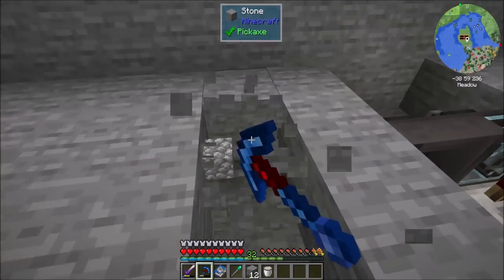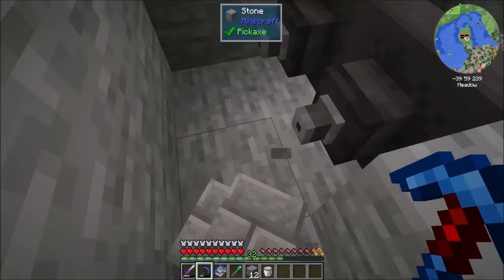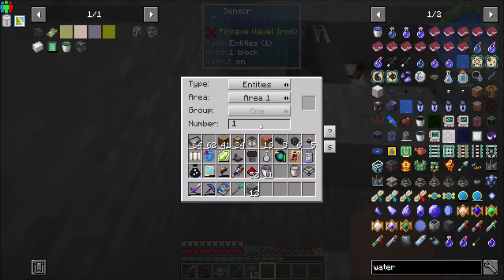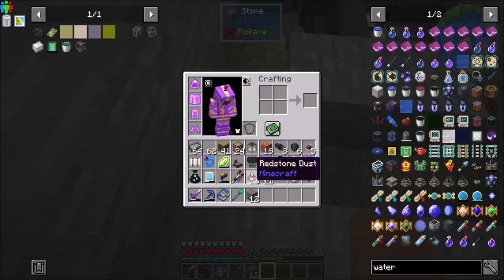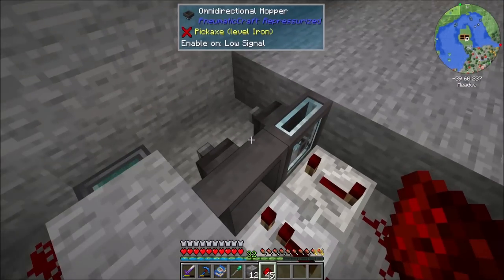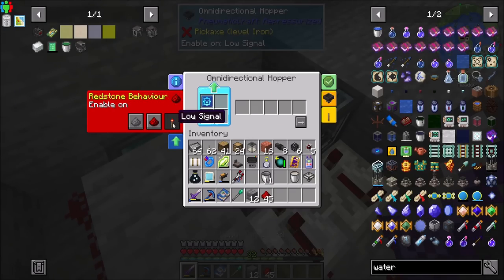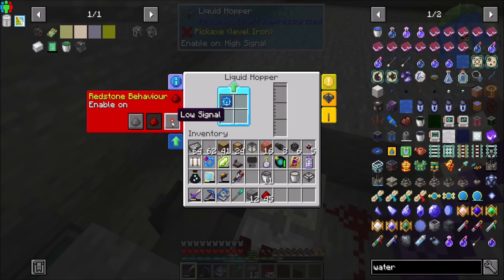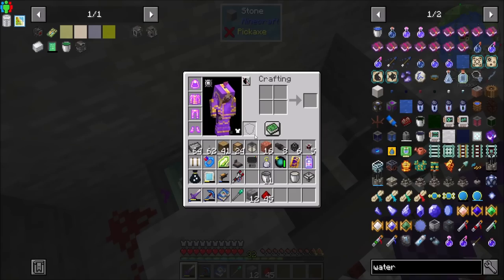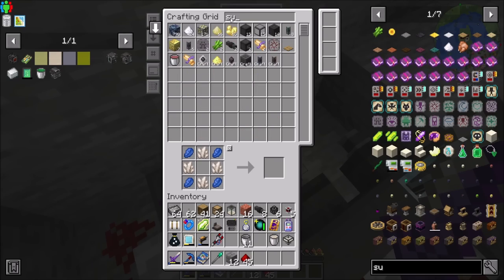You can tell I worked on this a little bit between episodes, can't you? You're gonna have the sensor set up in one area of one entity, so that it emits a redstone signal only when it's supposed to. You still have your low signal setting, you still have your high signal setting, that's cool. So then when there is some sugar...